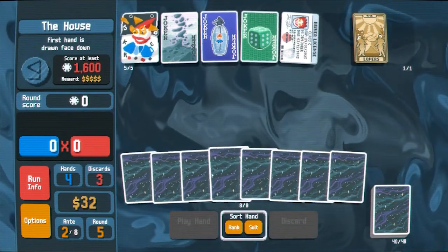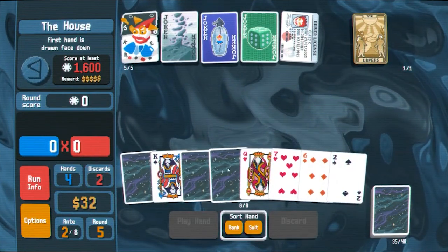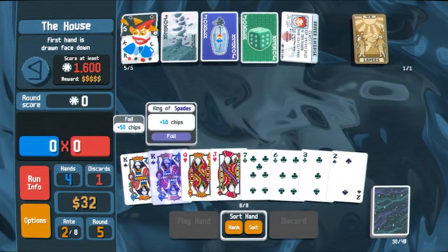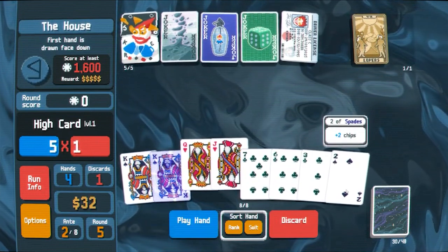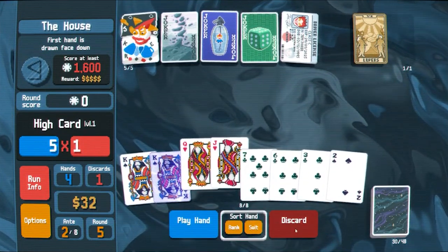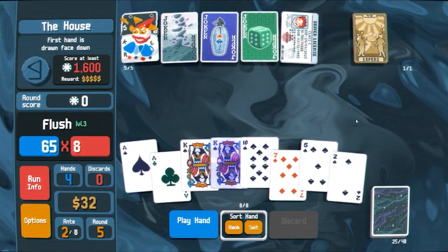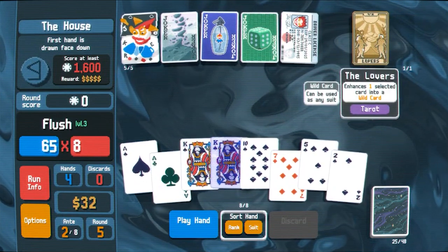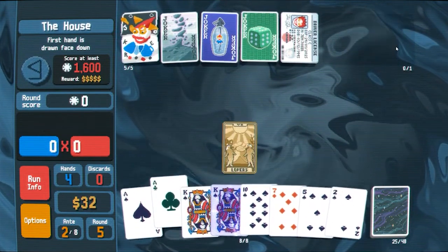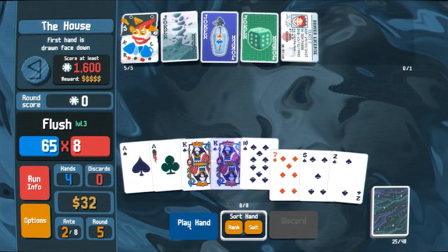What the heck — first hand is drawn face down. Okay, let's get rid of cards I don't know what they are at least. We have so many more spades, let's just maximize for spade potential. There we go. I'll use Lovers to turn this ace of clubs into a wild. Yeah, that makes sense.